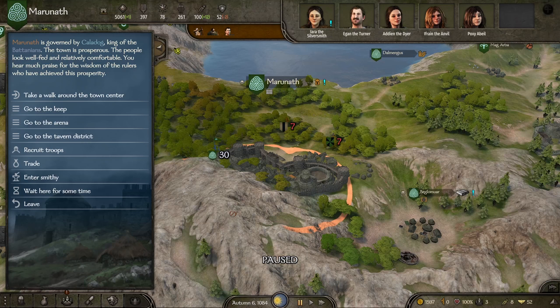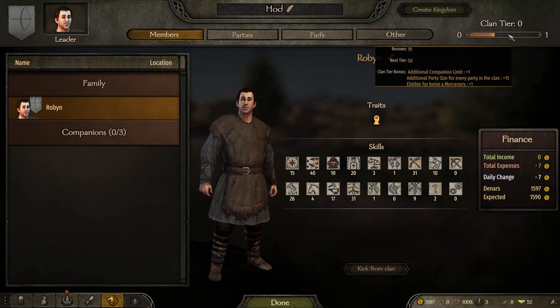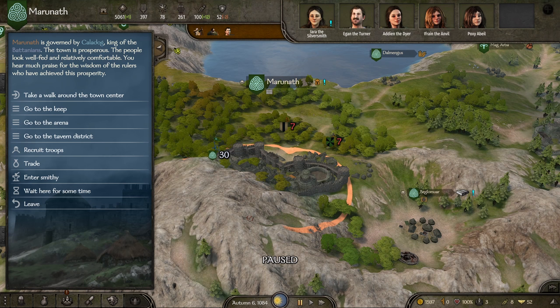Hello everyone and welcome back to the Robin Hood let's play series. I'm your host Strat, thank you for tuning in to episode two. In the last episode we took out a couple looter bandits, recruited a few bandits ourselves - we're up to three. We gained a little bit of money, established ourselves with some renown. We are 19 out of 50 to our level one, and we're definitely not in bad shape here.